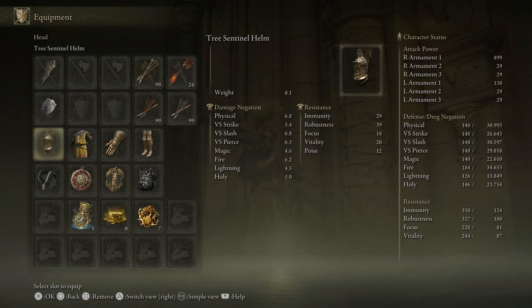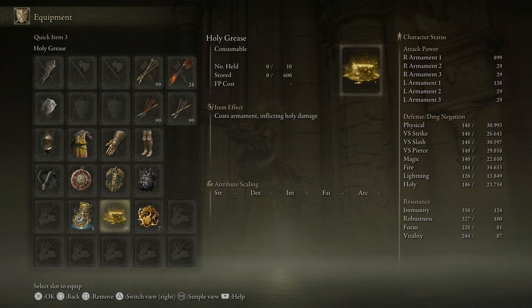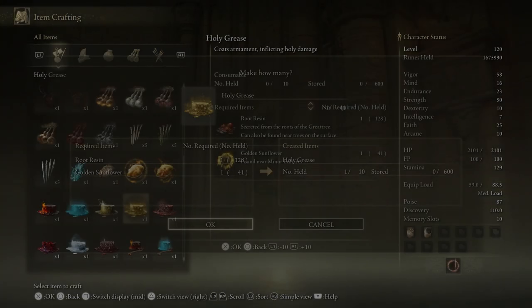You also have the Clawmark Seal, Tree Sentinel Helm, Erd Tree Surcoat, Tree Sentinel Gauntlets and Greaves, with a Bullgoat's Talisman, Crimson Amber Medallion, Erd Tree's Favor, and the Great Jar's Arsenal. Now you can also buff this thing with Holy Grease, and its attack power will go up even higher. So let me craft one of these for you really quick.